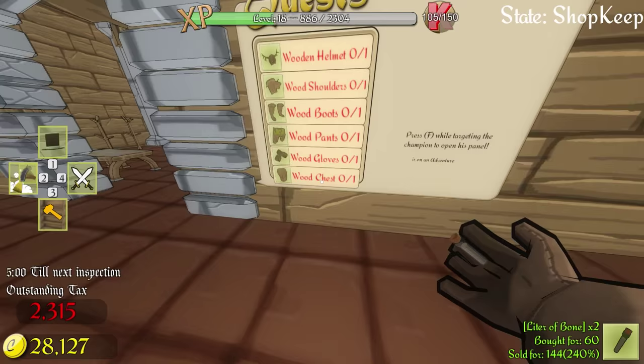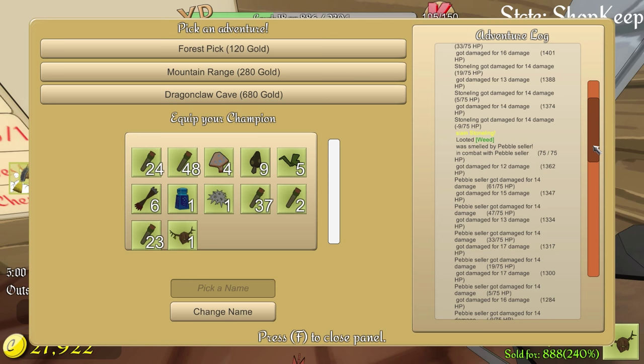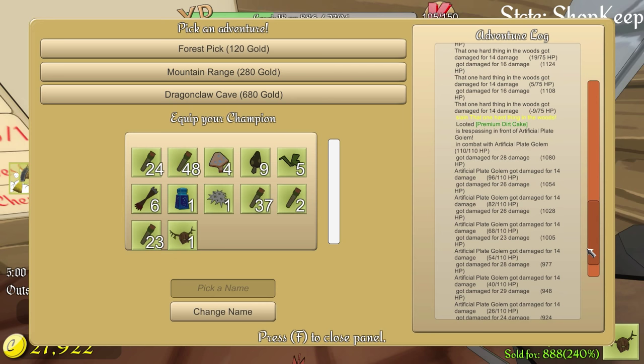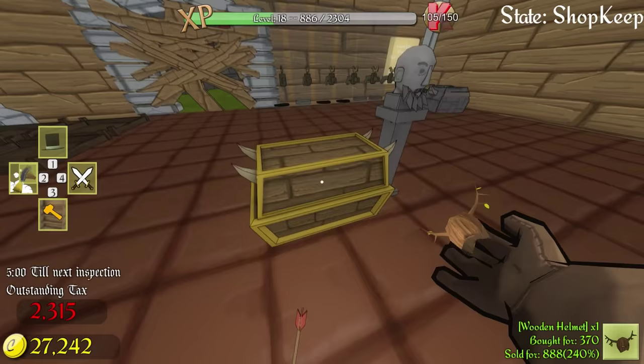We need a wooden helmet, wooden shoulders, wooden boots, wooden pants, wooden gloves, and wooden chest. I hope I remember how to make these things. And what do you know — our champion is already back! He slain a stoneling and looted weed off it — I just realized it's called a stoneling, how perfect is that? He's also slain a pebble seller, which is kind of rude. If he's selling pebbles, he's in a pretty rough time. We also got a plate chest, a premium dirt cake, and some wood pants. I think he can do the Dragon Claw Cave, so we're going to send him off.